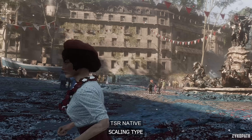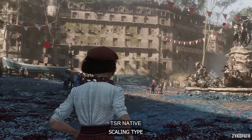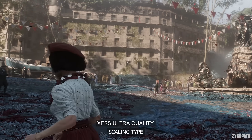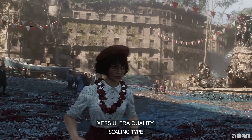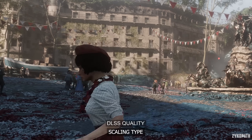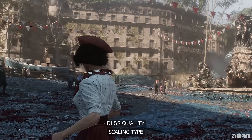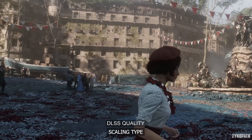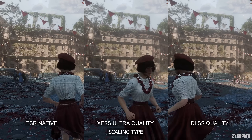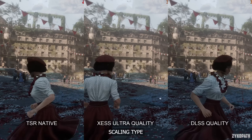For the motion test, TSR native holds up really well and doesn't seem to suffer from any meaningful visual issues in motion. XESS ultra quality, on top of smearing Vaseline over the whole image, has very visible trailing behind the character when she moves, which is very noticeable during gameplay. DLSS quality also suffers from the same trailing issue, although it happens relatively quickly and is not really noticeable during gameplay unless you're looking for it. My take is that all upscalers are lacking in this game compared to other titles, but the least compromised option would be DLSS.